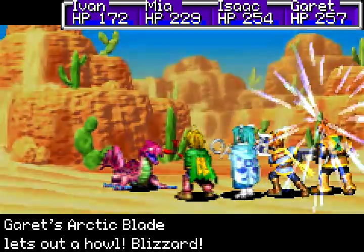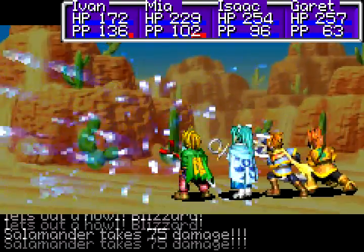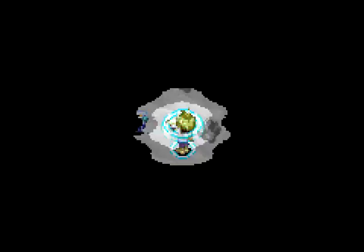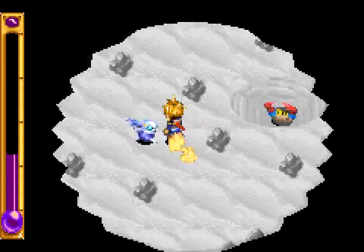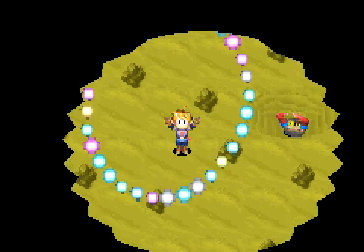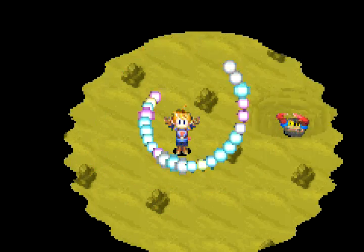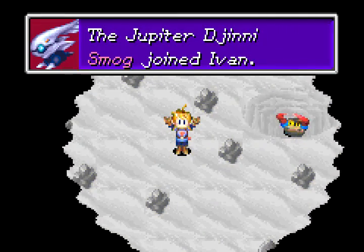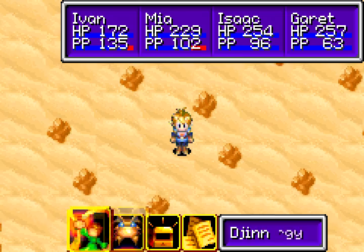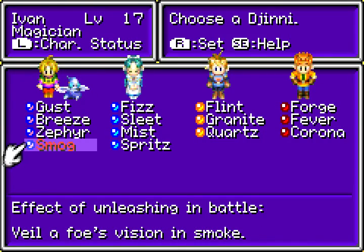That's a little annoying, but whatcha gonna do? Use Reveal again, because it broke it. And as I was saying, we don't need to fight this one. I'm pretty sure this is because we use Reveal to find it, and generally, with one or two exceptions, you don't need to fight things that you find with Reveal. But hey, we got Smog, which does exactly what it sounds like — it inflicts delusion on the target it hits, and it is an attacking genie.